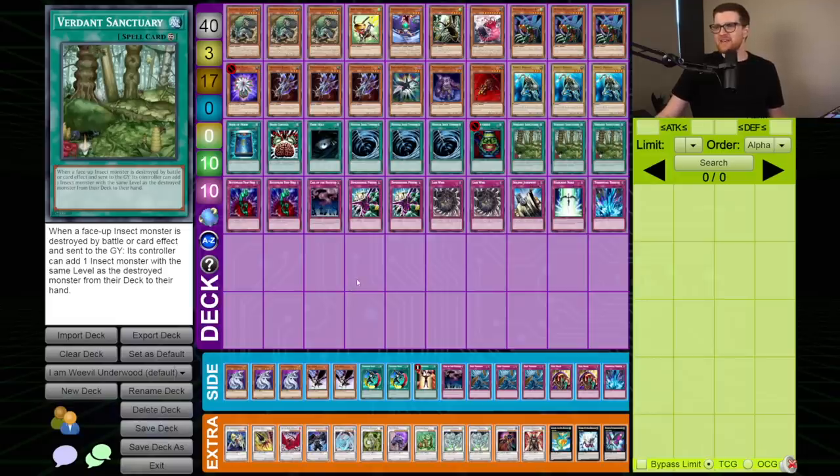Ladies and gentlemen, it looks like everyone's favorite field spell has made a return to the Progression Series Season 2. Welcome to Insect Control - Insect Midrange. I don't exactly know what to call this deck, but it's insects. We are bringing all of the bugs to today's duel, and this is going to be a ton of fun. I'm not sure if this is necessarily the best deck we could be playing, but any opportunity to run back Verdant Sanctuary - because it was so iconic throughout the first season for reasons you wouldn't have expected - I think it's a good opportunity to bring this up.